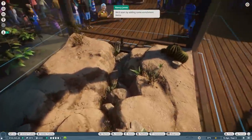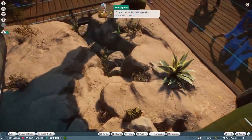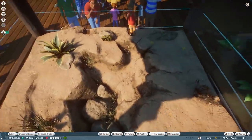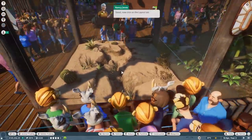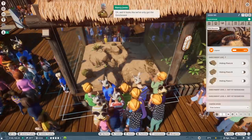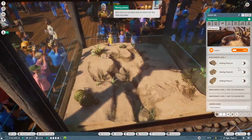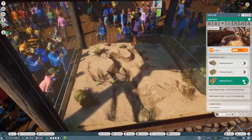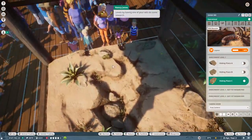Let's finish it off. We'll start by adding some enrichment items - click on the exhibit to bring up its information panel. I don't even see him in there! Now click on the layout tab. It looks like we've only got enrichment level one items unlocked at the moment. Never mind - let's turn on at least one of them for the Gila monster. Let's go with hiding. As you know, you can unlock more enrichment levels by having one of your vets do some research.